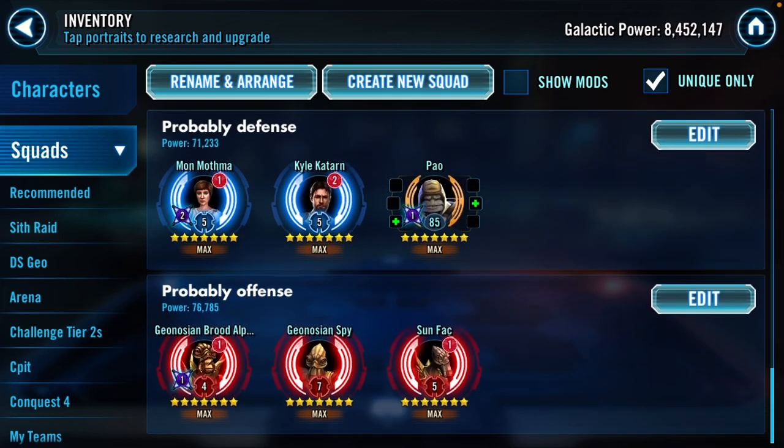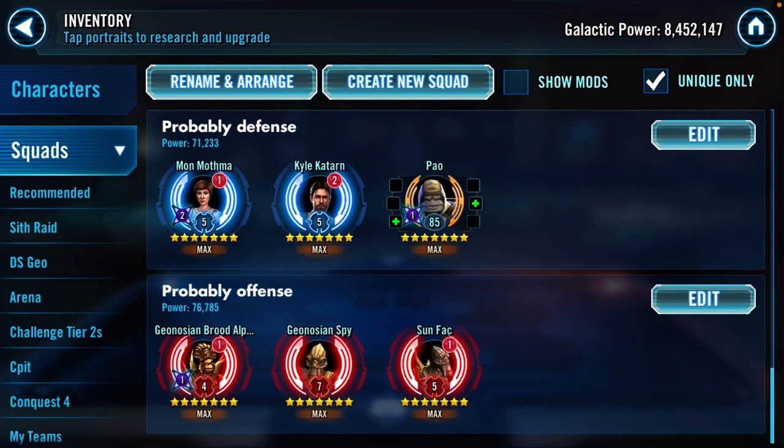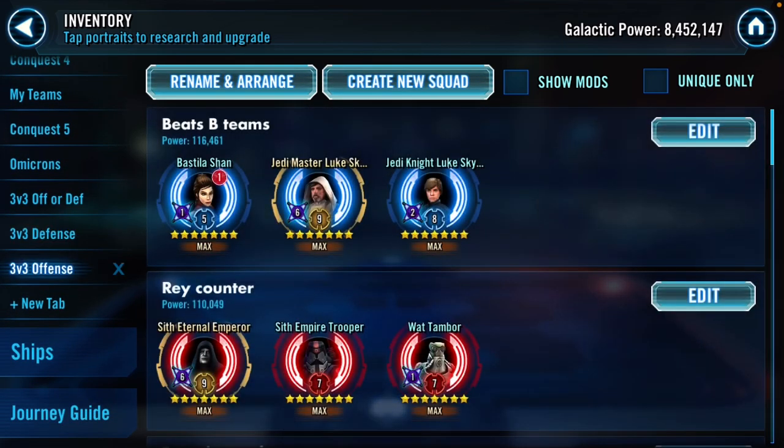Probably offense for Geos - it's a nice way to have cleanup or just deal a good beating. If someone puts Crew on defense, this team could beat them and get full banners. Geos are nice to have. Hopefully this video was helpful - let me know if you have any questions!